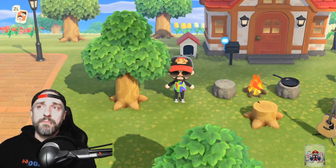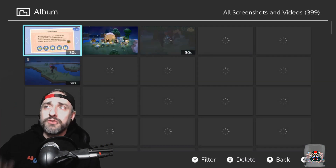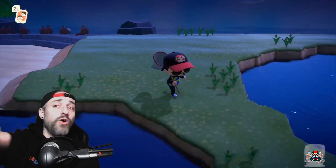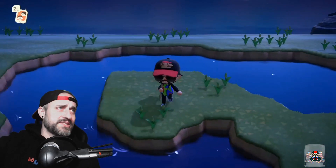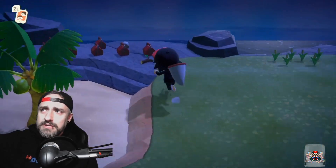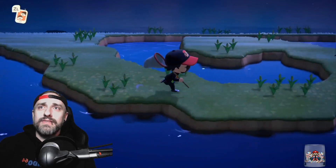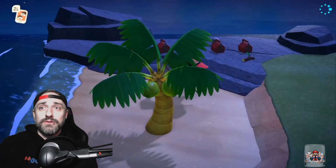I'm going to show you some footage from my Switch. Flick was hanging out last night, so I went and caught tarantulas and set up a tarantula island. Look at this guy, he almost gets me. I got all the flowers and trees cleared. He fell in the water — that's 24,000 bells right there.